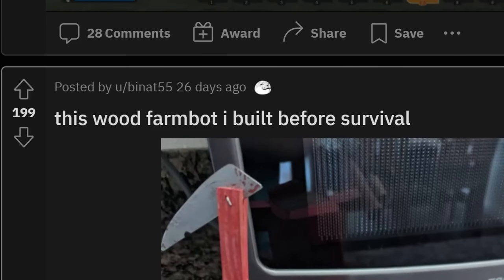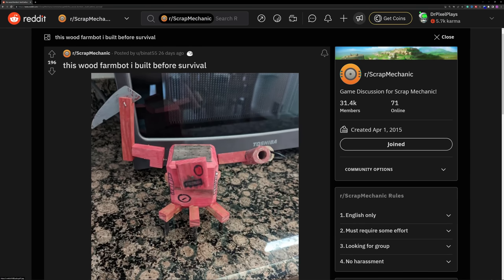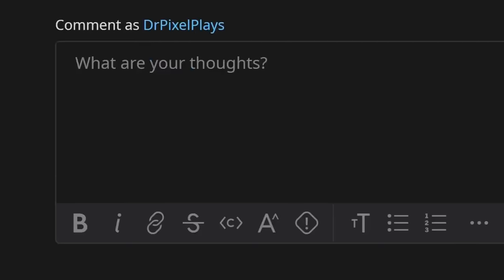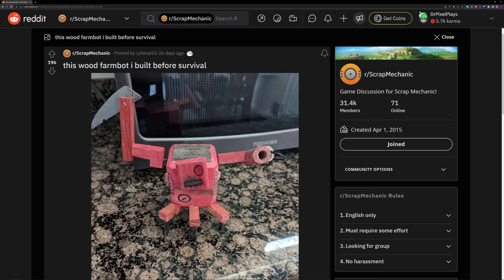This wood farm bot I built before survival. This is really cool — why did you not post this before though? It has been just sitting on your desk for like two years. Nice Toshiba microwave, man. Oh, it's a microwave — I first thought it was like his computer. Okay, now what happens is your microwave farm bot. Don't try this at home — I did not say this.